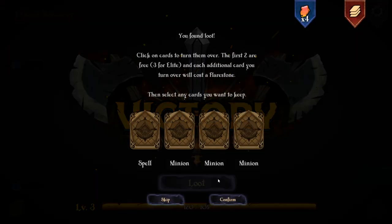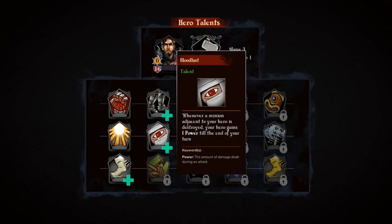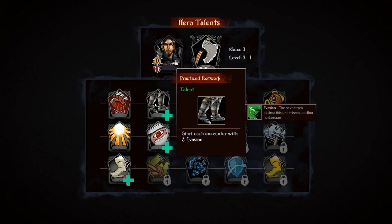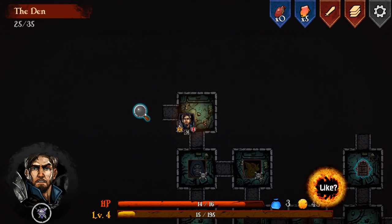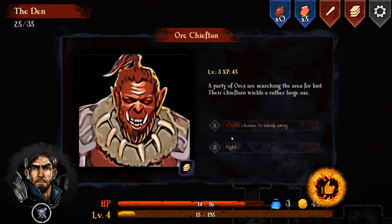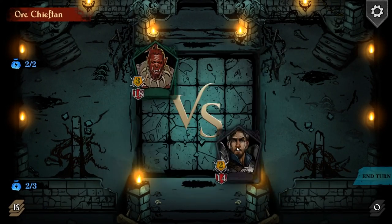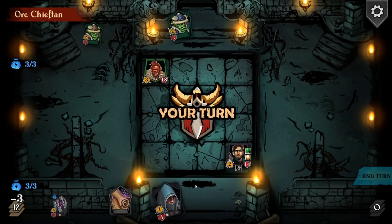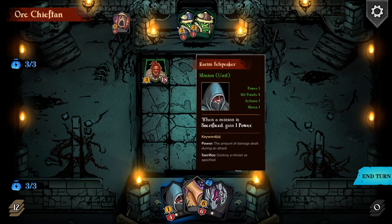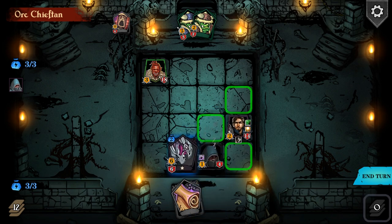More loot and upgrades - we find a passive upgrade: 'Start each encounter with two evasion. The next attack against this unit misses.' We take that immediately - it's perfect for survivability. We move up and encounter the boss: a party of orcs searching for loot with their chieftain wielding a rather large axe - three damage and 18 health. That's a lot. Our starting hand includes a treasure card which we can discard. We place the sacrificing person, move up, place the Archfiend wolf, and note the enemy has Cleave.